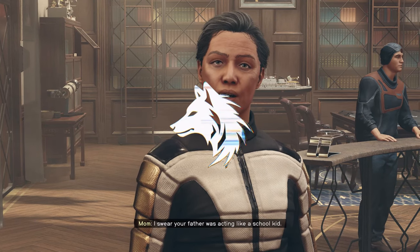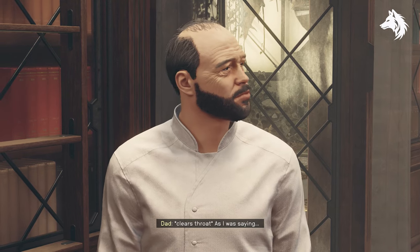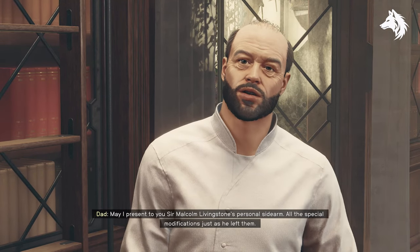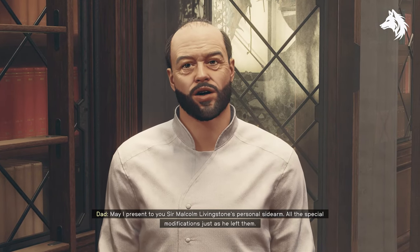Hi guys, Luna here back with another Starfield video. In this one I'm showing you where to get the rewards for choosing the Kid Stuff trait. You will get 3 unique items: an armour, a weapon, and a spaceship from your parents.